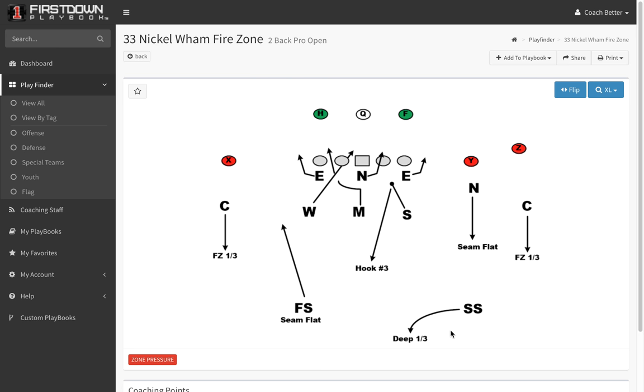Let's take a quick look today at what we're installing on First Down Playbook. As you can see, we've got your 33 nickel package drawn up here, and the pressure that we're bringing today, we're calling Wham.